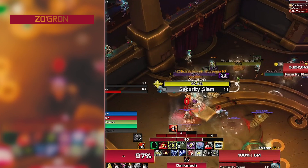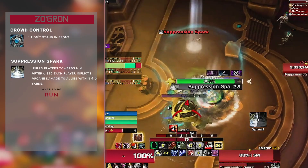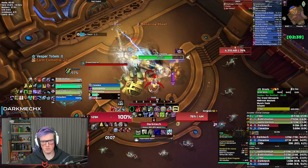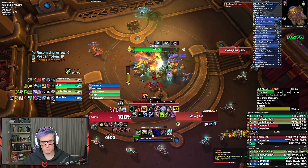Stage 2 — Zorgon. Don't stand in front of him during his Crowd Control frontal ability; it's telegraphed, it will probably one-shot you. Run away during Suppression Spark. You can use instruments like the guitar to get out quickly. Move out of green stuff on the ground and watch Crowd Control. We're killing Ur here as well so watch out for that slam. It's just a rinse and repeat for this boss.